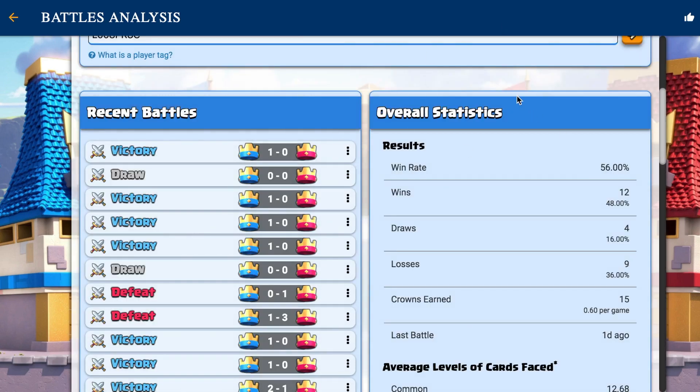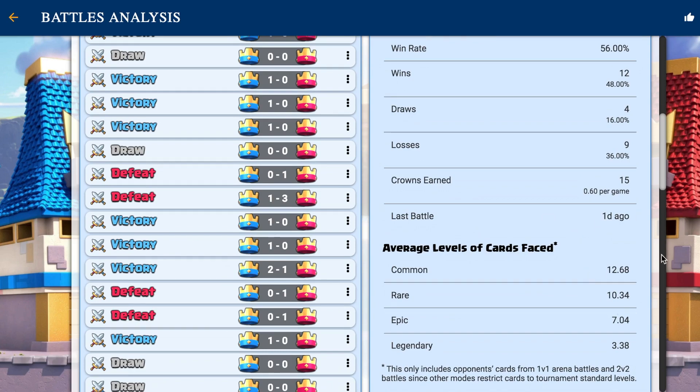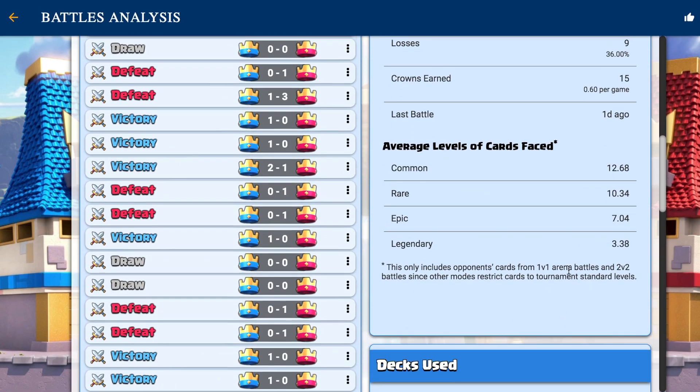There's also an overall statistics category right here. It gives you your win rate — mine's above 50% — your wins, draws, losses, your crowns earned, which is 15 in the last 20 games or so, and my last battle was 1 day ago. It also shows a really interesting statistic: the average level of cards faced. My deck is full of level 12 commons, and I'm facing level 13 commons, almost level 11 rares, and almost max epics, which is really annoying.